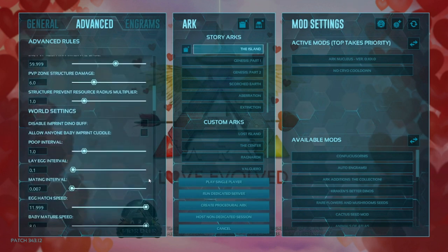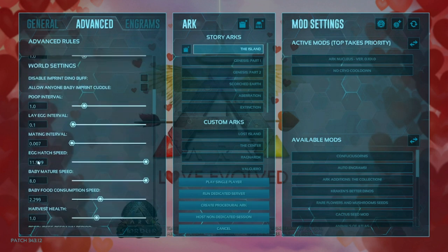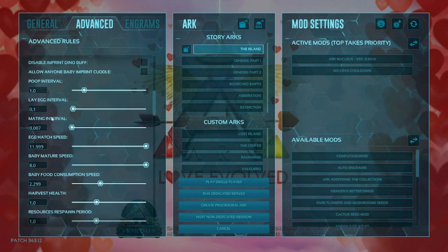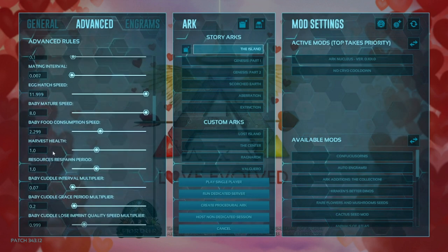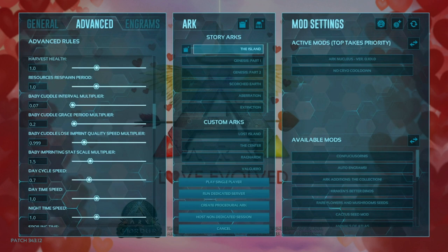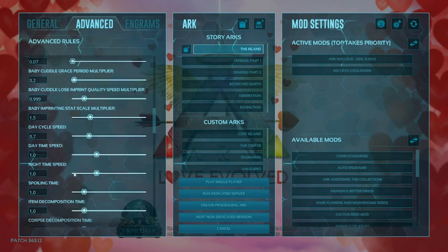Definitely override structure platform preventions — this will allow you to put turrets and spikes onto your platform saddles. Scrolling down, it's just more PvP stuff, I don't have it changed. Here in the world settings we're getting into the egg hatching stuff — I'm going to have a video that goes more in depth here. Harvest health is set at one, resource respawn period is set at one, day cycle speed I have set to 0.7 so that way days and nights are just a tiny bit longer.